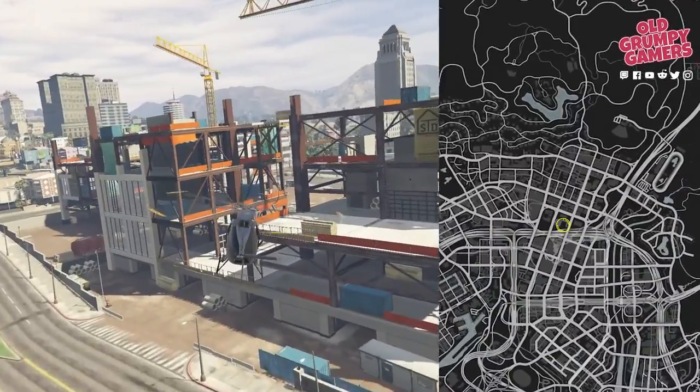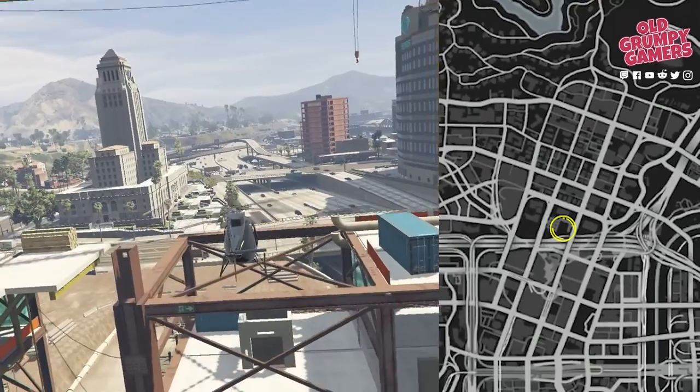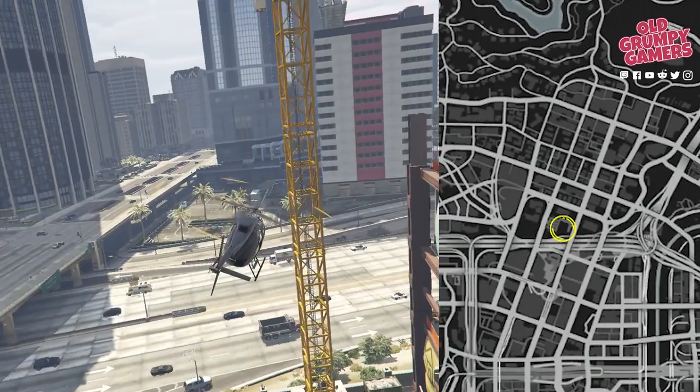Heading to the low-rise construction site — look for the more open area where the foundations have recently been poured. There's a pit in the middle; the letter scrap is in there.